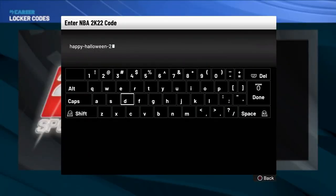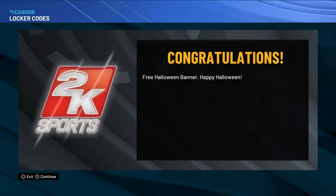If you want the Halloween banner, just go to the locker code section, type in 'Happy Halloween 2K22', and you'll get the free Halloween banner.